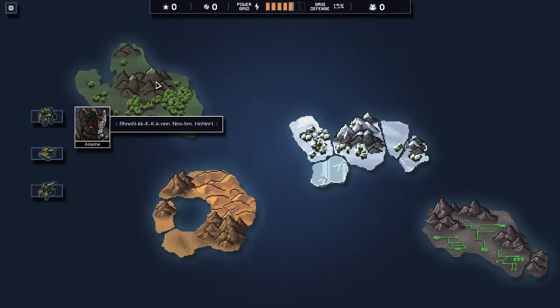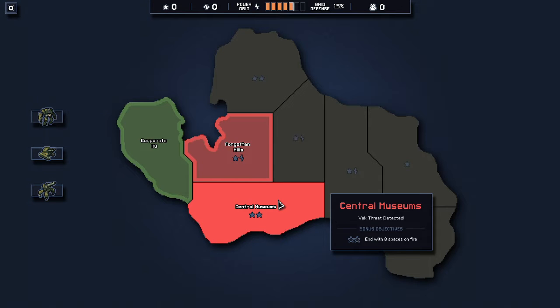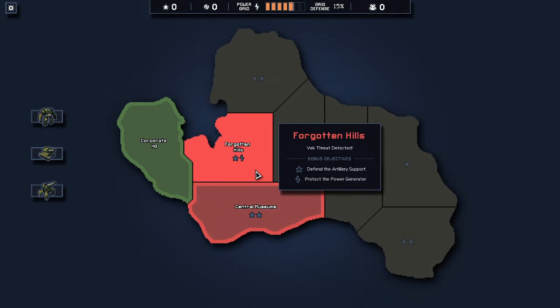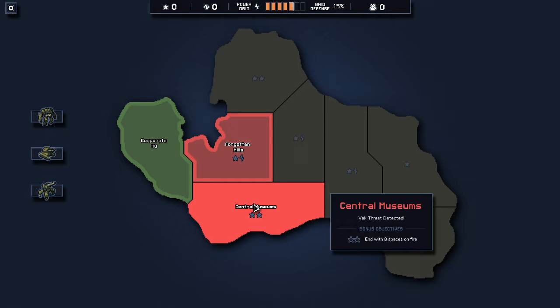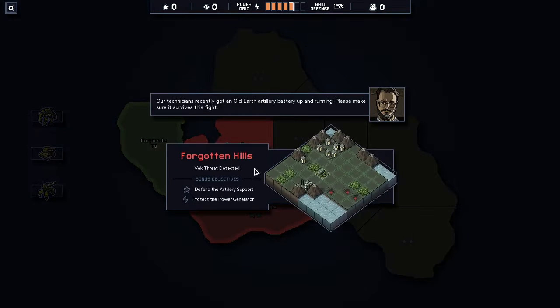Tree takes the lead. We're going to our first island. They do kind of their obligatory intro things. So there are new missions — this one is ending with eight spaces on fire. I do not have fire, so probably not the best mission for me. We're going to go with Forgotten Hills, defend artillery, and protect the power generator.